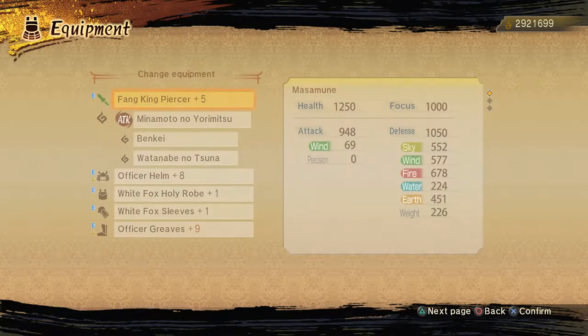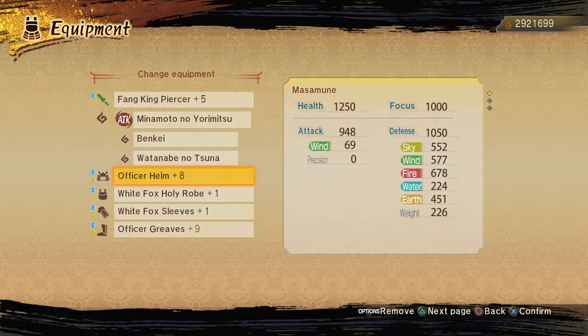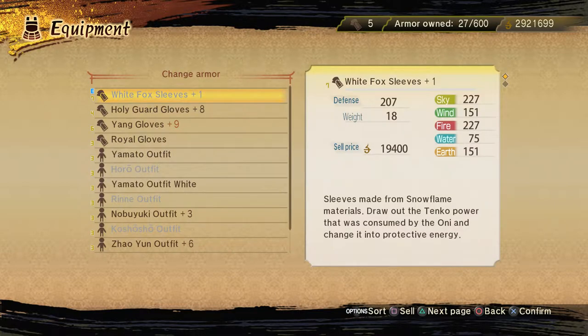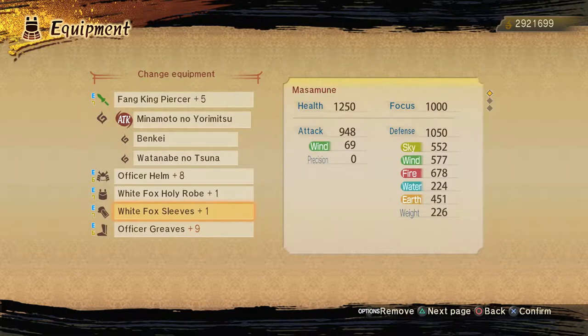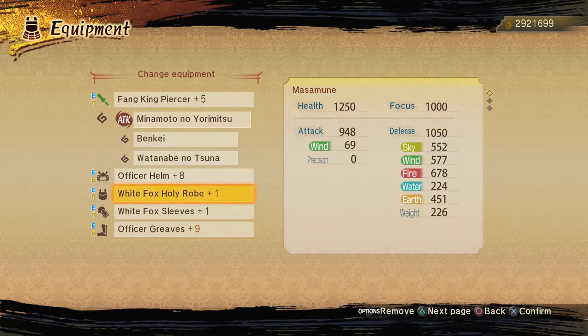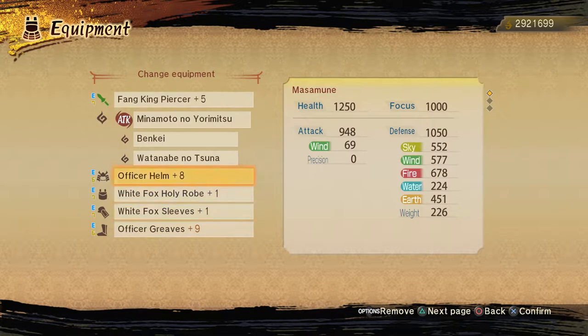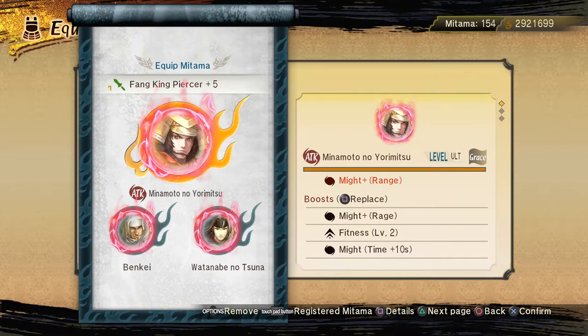I've gotten kind of far in the game. I want to get all the White Fox gear, but for now this is what I have. You can pause the video if you like so you can check out exactly what I have. I want to build something better later though. These are my mitamas that I have set up as well.